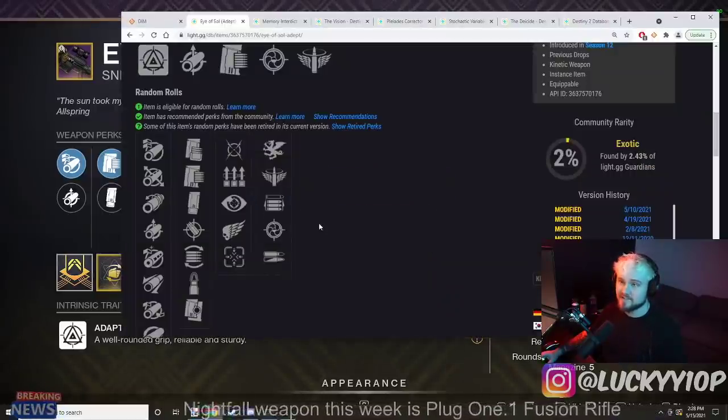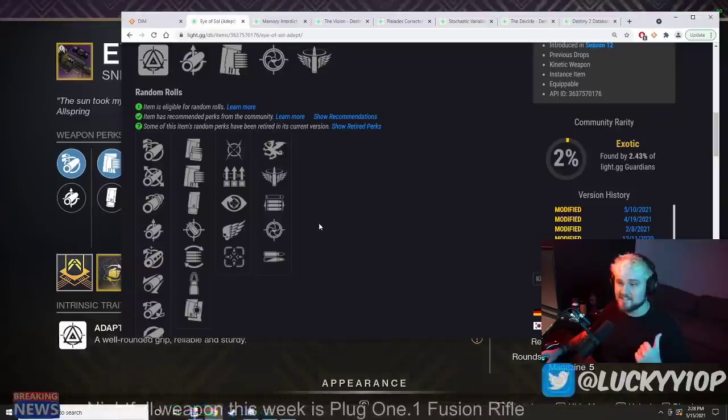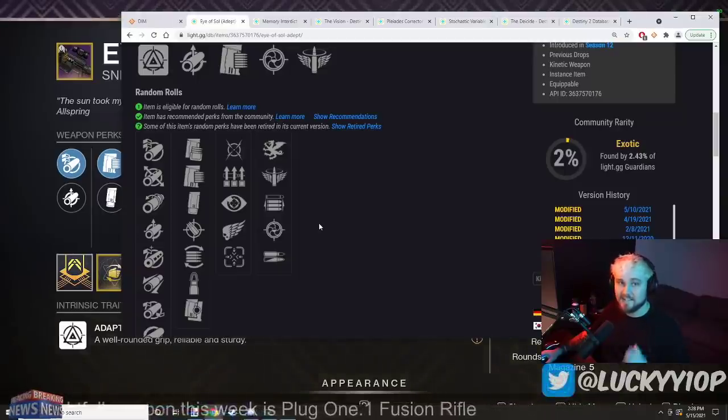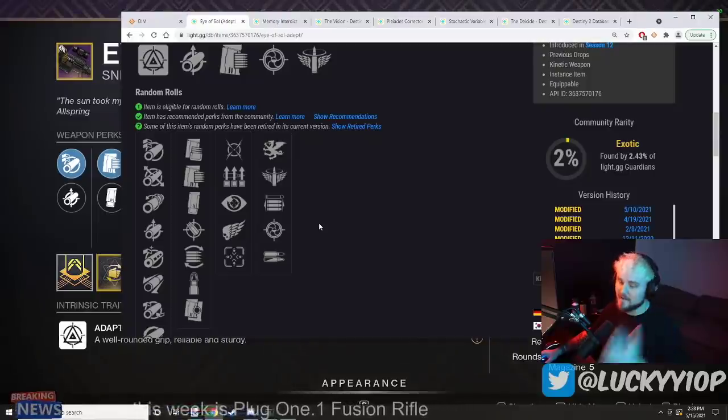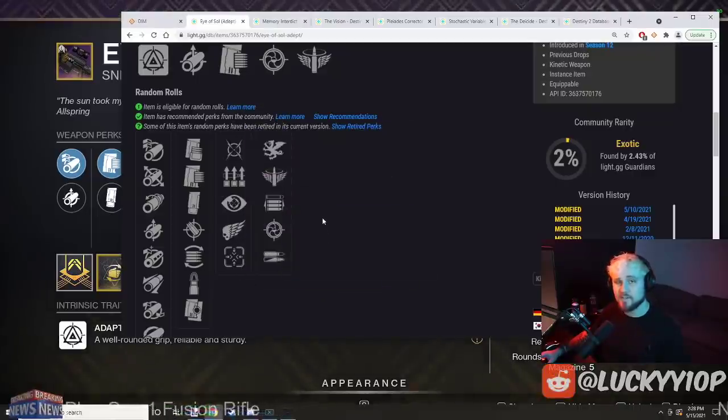That does make the old roll a rare gem of a weapon now. Bungie did once remove Quickdraw from the Astral Horizon a few seasons ago without saying anything, and that definitely ruined that weapon. But I'm not going to say Bungie has ruined this weapon, because the perks you can get in this slot are really, really strong.